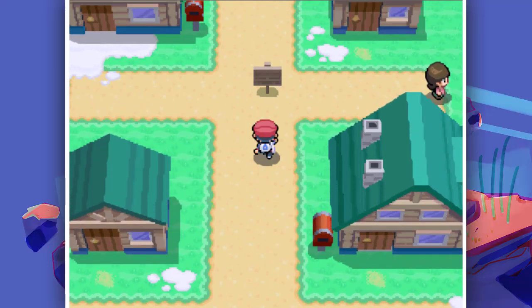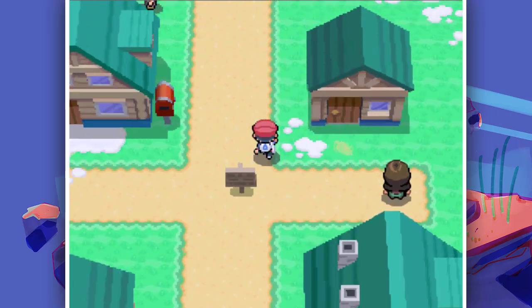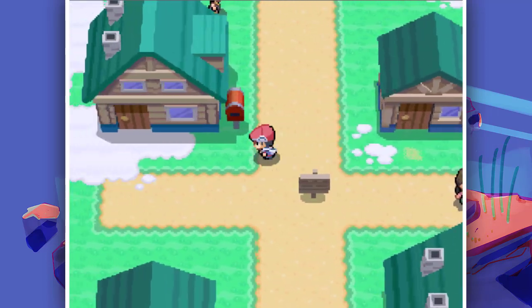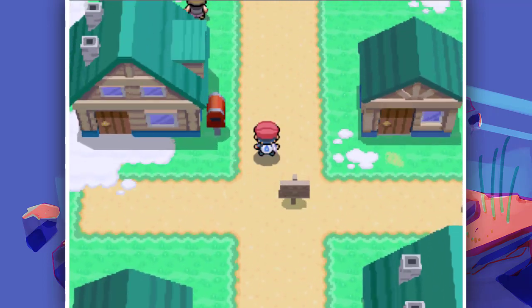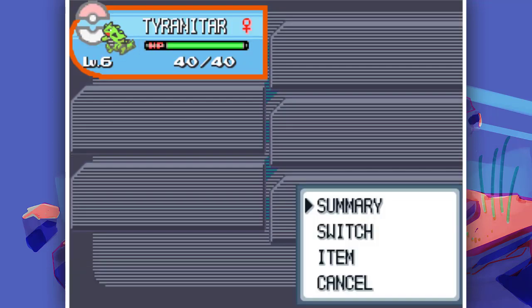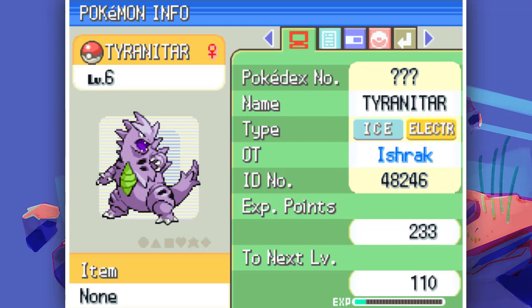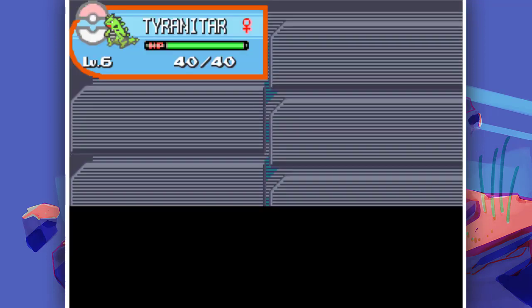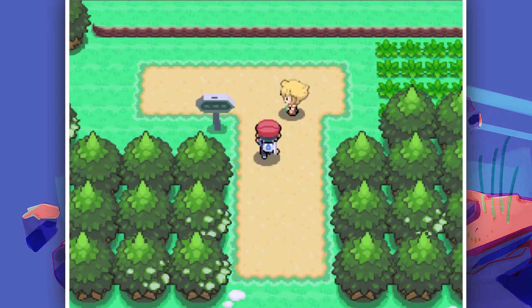After going home we got the running shoes, which is the best item you can get in any Pokemon game. Now we can run. I'm really curious about Tyranitar's typing - let's check. It's Ice and Electric type, which is insanely different from usual. I like this sweet legendary Tyranitar. Let's discover more areas of this region.